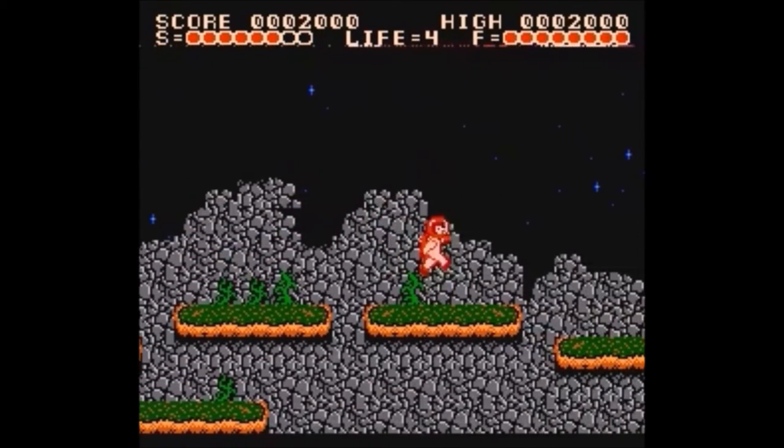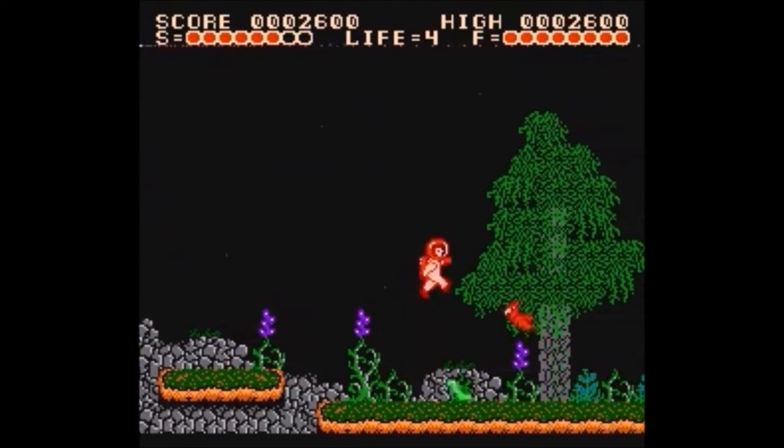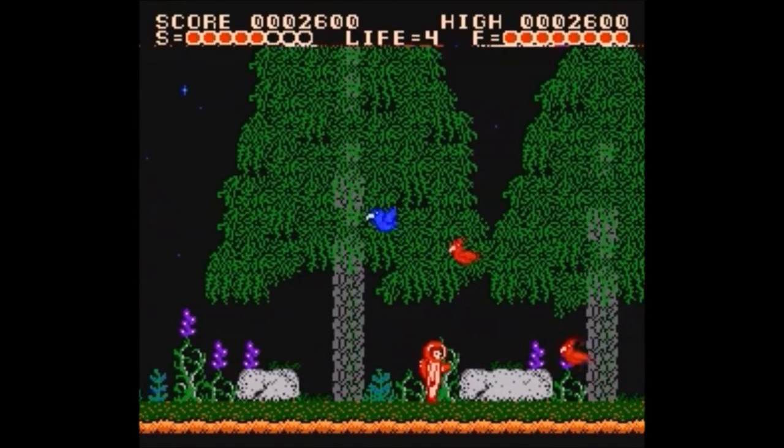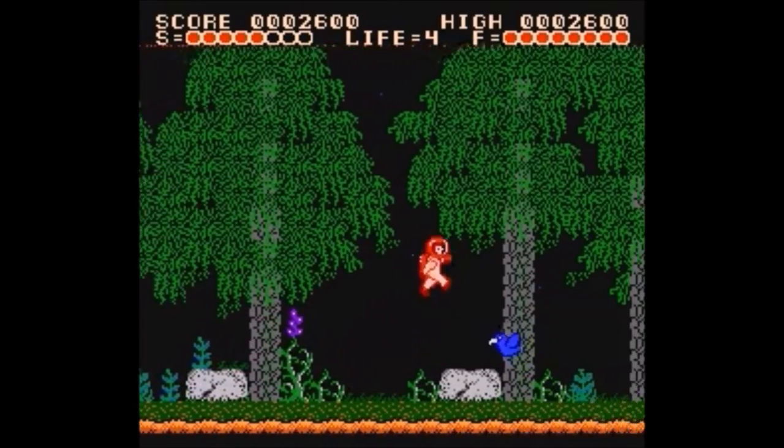The gameplay is basically the same in theory. You even start with no weapon and have to collect a can of blastola cola just like the original. The enemies are a bit different, and — credit where it's due — they look pretty good, especially some of the ones we'll see later.